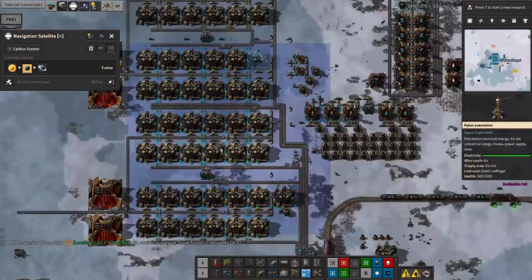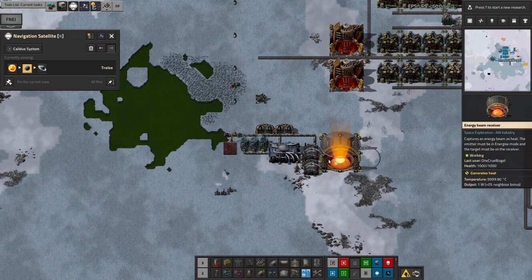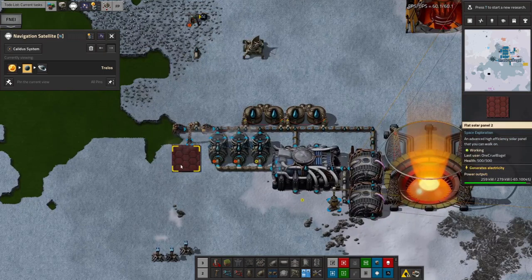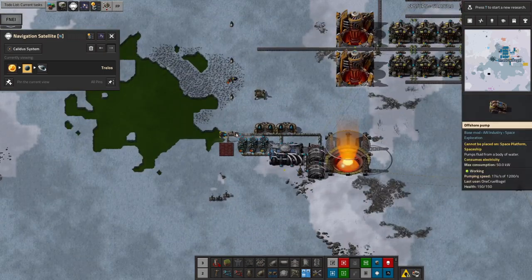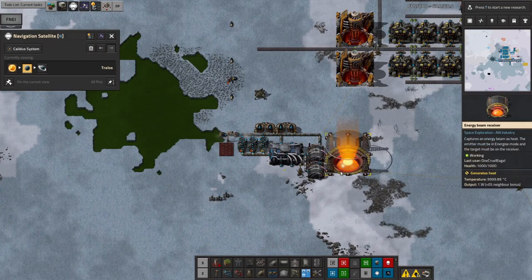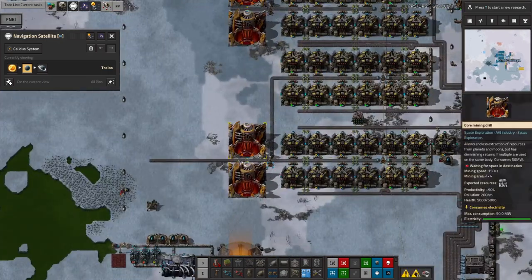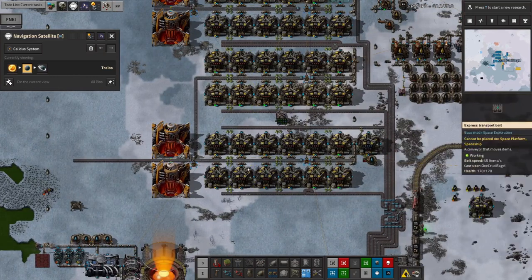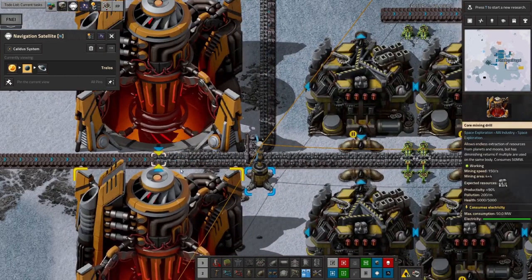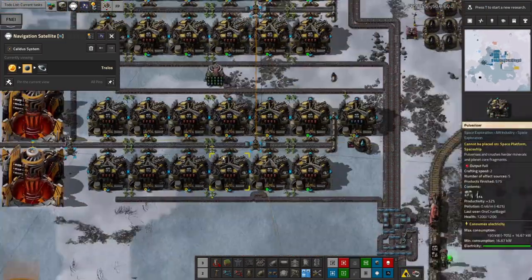I came in, landed on Trellos, and the first thing I did was set up a beam receiver — these take ages to heat up and until they're hot you don't have any power, which is why there's a solar panel here to bootstrap the pump and get the water flowing. I set up a core mining facility — the standard two core miners and four rows of pulverizers. These two core miners are producing basically an entire blue belt between them, or they would be if we could process the core fragments fast enough.